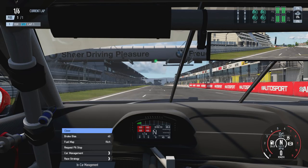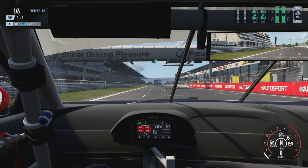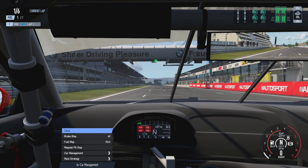If you press d-pad up to open the ICM menu and don't touch anything, it will automatically close after five seconds. Interacting with it — pressing up, down, or changing something — resets that five-second timer and gives you another five seconds of the menu being present. This is quite useful when going through a sequence of corners: you can bring the menu up, keep it open briefly, and then interact with it once through the corners.